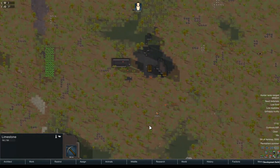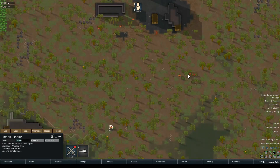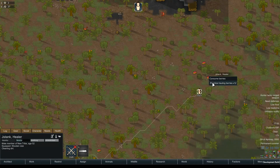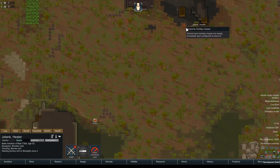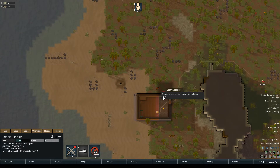Food situation is getting better. Why don't you harvest these before you start doing that, Jason? Come on, got to think with your head. There we go — all the berries back. Then haul the monkey and butcher the monkey.